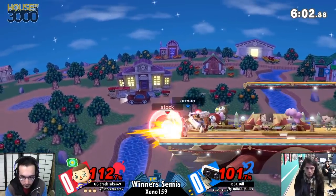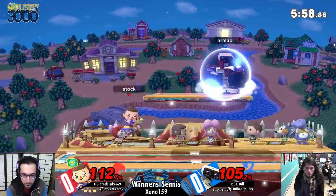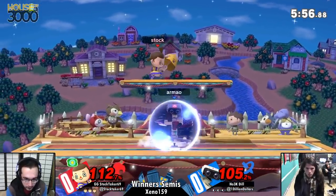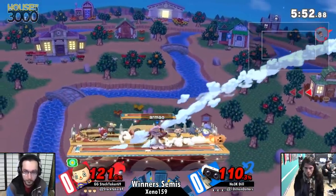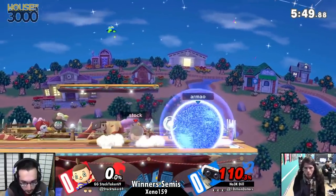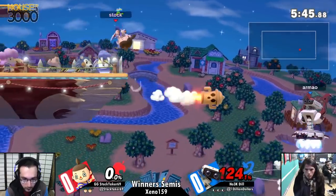Drop a bowling ball — he's going to have to respect that, that's why he has to fade away. He held that almost a little too long there; that was nearly punished by back air, which would have taken the stock. The second he dropped the second one, it was a little greedy because it was pretty obvious Dill was going to chill back. Just goes for the arm rotor point blank, gets the kill. Dill single stock.